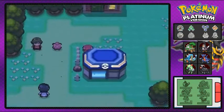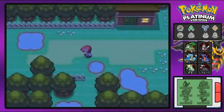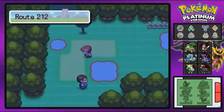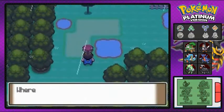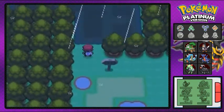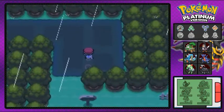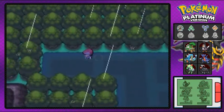We're going to power up our Pokemon just a little bit before we go and battle Crasher Wake in our next gym battle. You can find a lot of stuff around here, and one of them is the Great Marsh — I hate that place, I really do.